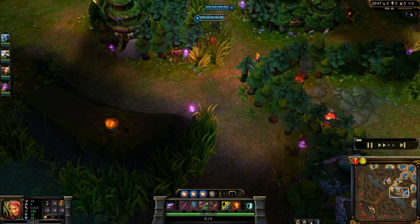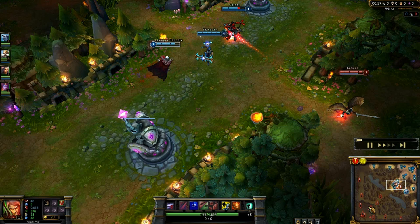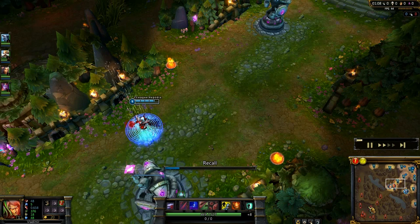And there they come — I skill up Pool and survive it. Corki is using flash. This is why you don't skill up immediately: because you can use an escape tool instead of getting Q right away. So I didn't have to use flash at all.